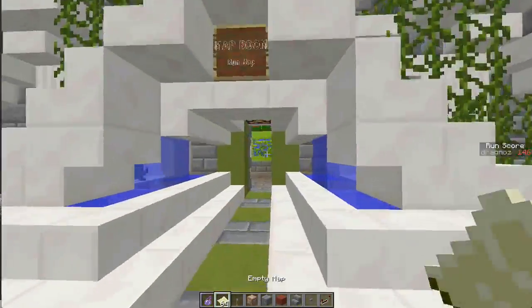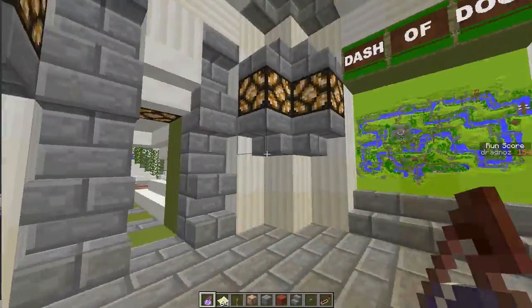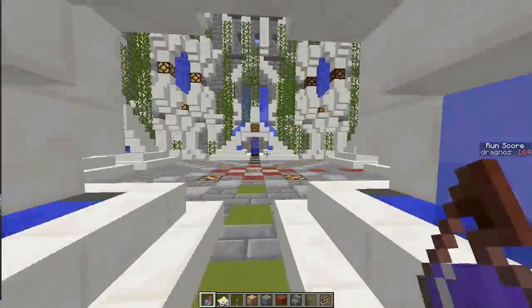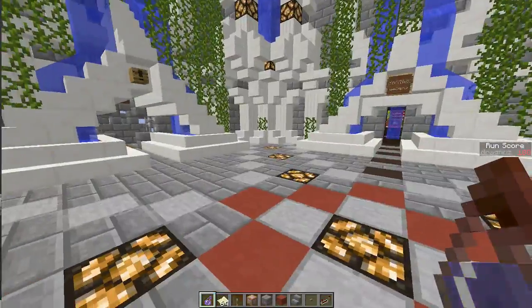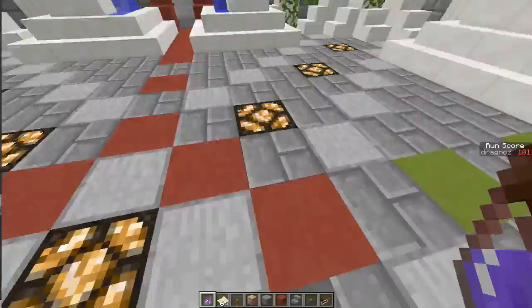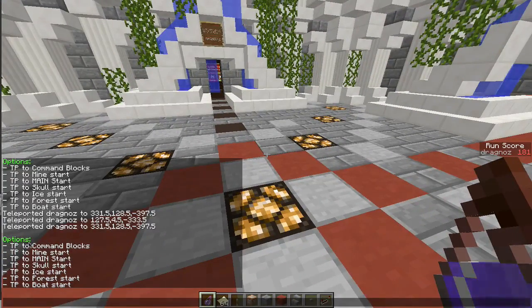Hey guys, welcome back. Today I'm going to show you the little tellraw navigation menu that I've been using in a lot of my maps. The reason I have this teleportation menu is that when you're working on maps, you want to get to various locations as quickly as possible. For example, if I splash myself with this potion of weakness, you'll see on the left-hand side in my chat menu I've got a number of options.